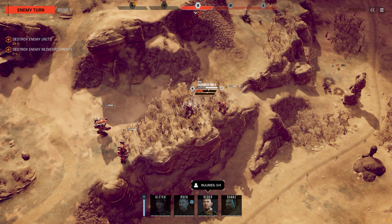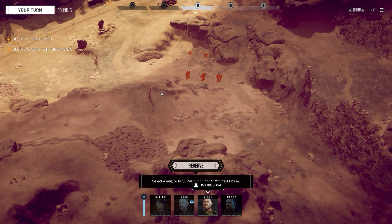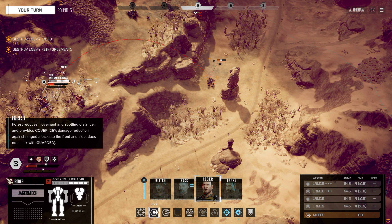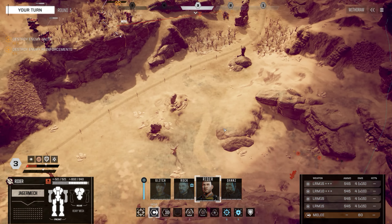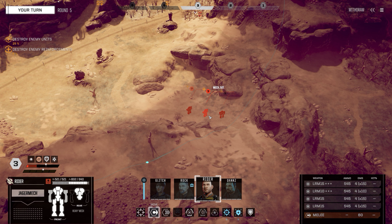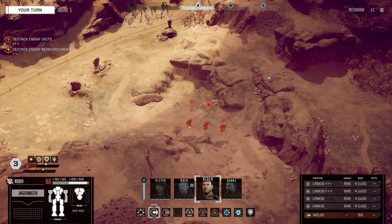Raider — three mechs, really. There's another one somewhere over here and the tank that's shooting us. I can probably — do I even want to shoot this guy? The thing is these two guys will move before me. Even if I sensor lock them, nobody will be able to take advantage of it because they'll move.